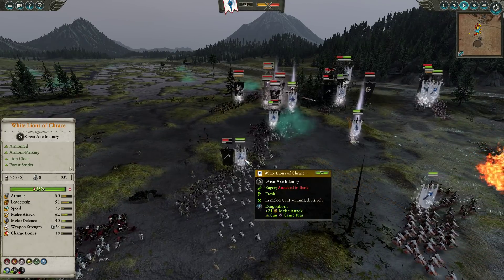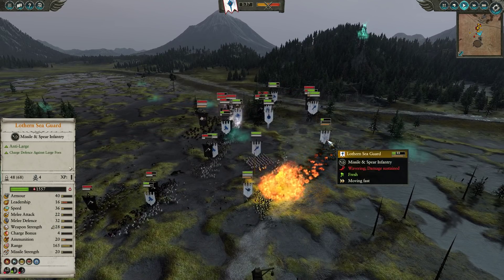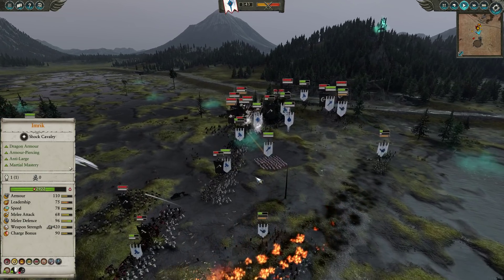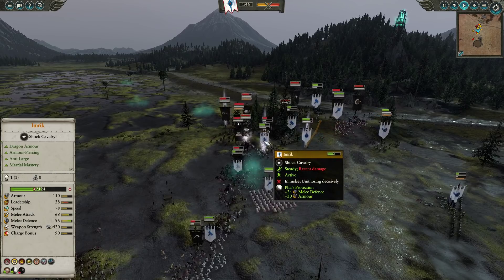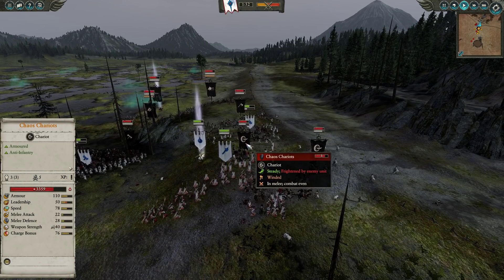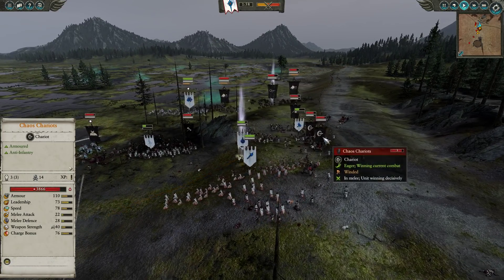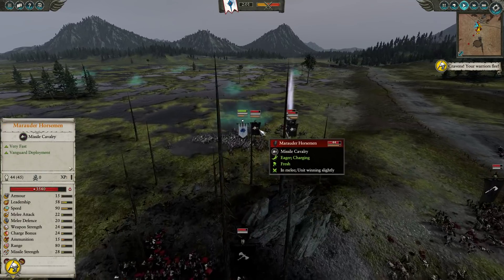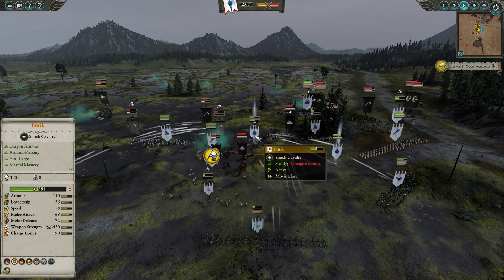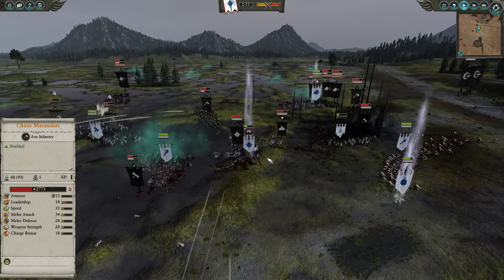Imrik needs to retreat out of this very dangerous situation. The White Lions across the board are performing really well because of that lovely buff — 24 extra melee attack makes them 62, which is pretty scary. But the Burning Head does go down on the Lothran Seaguard, roasting both units. That is a glorious cast — oh my god, the disgusting damage from that Sorcerer! A bit of a middle finger to Imrik who has Pharah's Protection, but Pharah clearly is not mighty enough. On the right hand side, the Chaos Chariots are getting pinned in place by Phoenix Guard, which is a fantastic little catch by the High Elves.